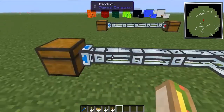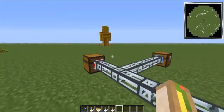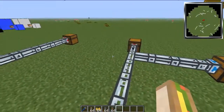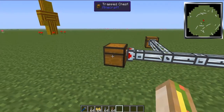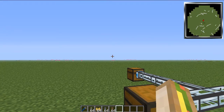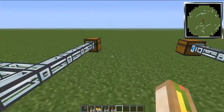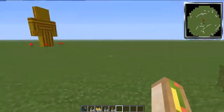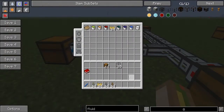Imagine the things you can do with this. In our let's play we have an automatic wheat farm — we don't want wheat sitting in the harvester taking up unnecessary room when we need space for seeds to replant. So we have one pipe whitelisted to bring seeds only back to the planter so it keeps replanting over and over. Then we have another pipe that leads to a different chest connected to our massive storage unit, putting the wheat in storage or into a pulverizer to make food with various mods. There's so much you can do with this.